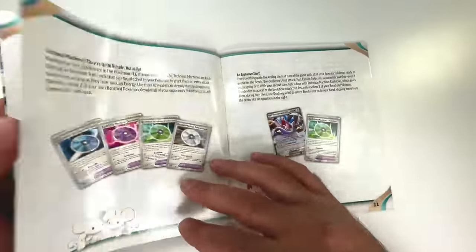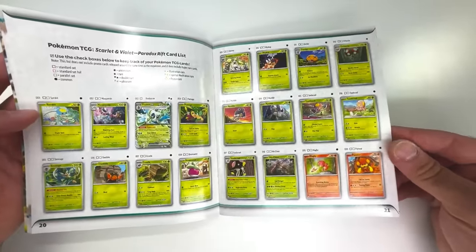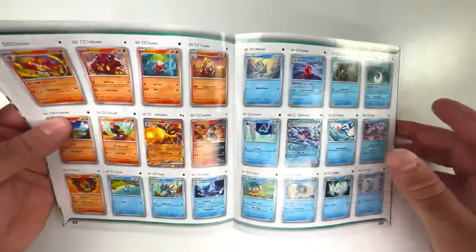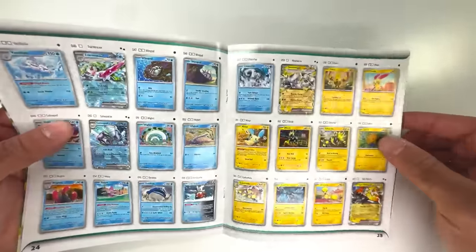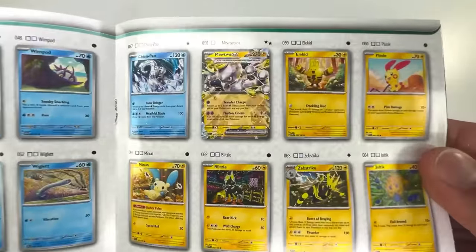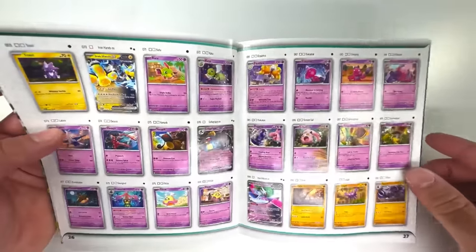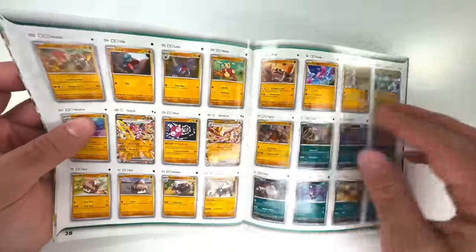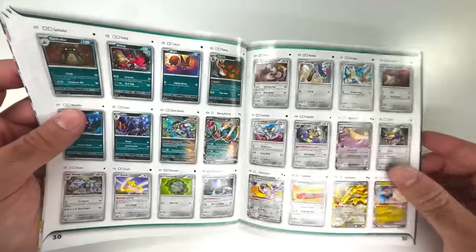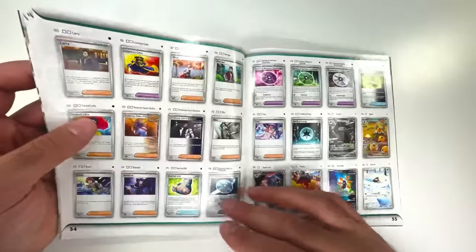Going through the set list so you guys can see all the cards in here — you have your basic cards but you're also going to see the EX cards sprinkled throughout the different types. That's the Mewtwo that we actually pulled yesterday if you missed it — that card is so sick. Lots of different EXs in there as well. We got Iron Hands there with the future form. I think this is the biggest Scarlet and Violet set released so far.